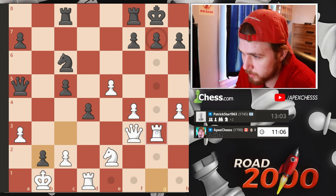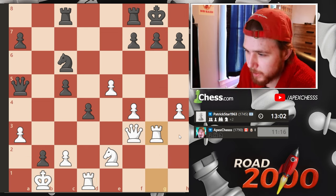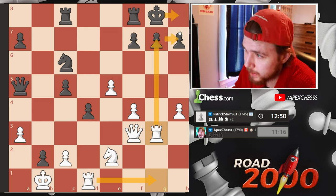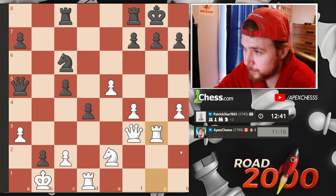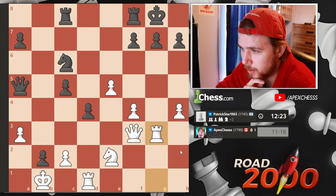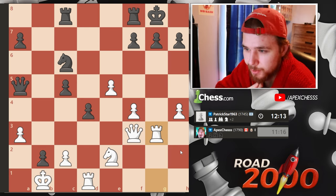So I'm seeing a tactic. If I get my rooks here, I can take here and then sack — takes, and then this would be mate. So that's kind of what I'm going for. I don't think he can allow me to double without bringing some pieces to help. But he can always push the pawn. Straight down to the wire.